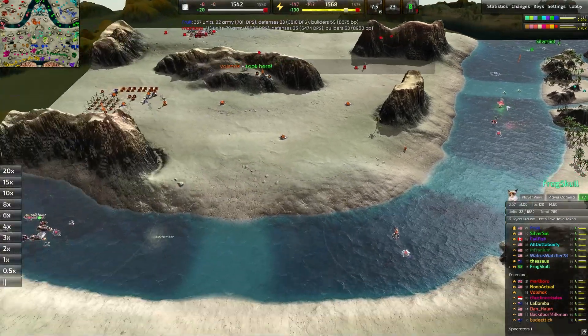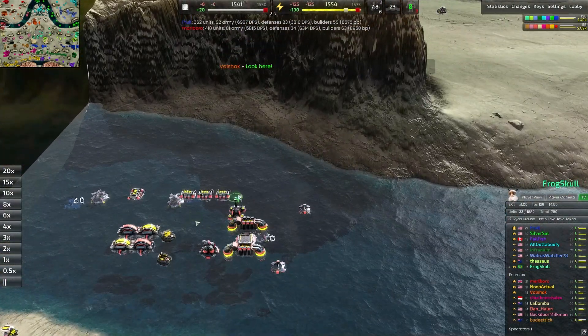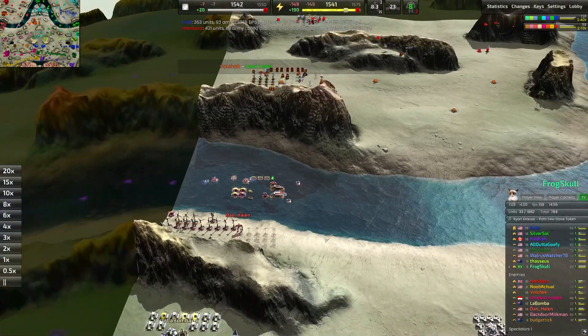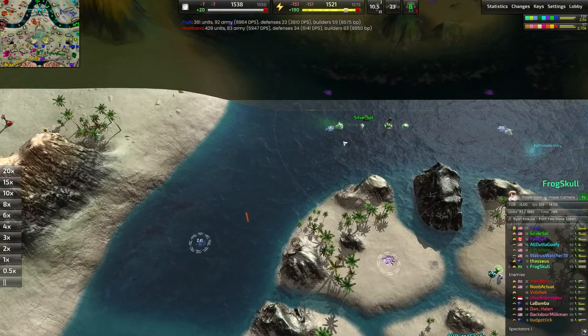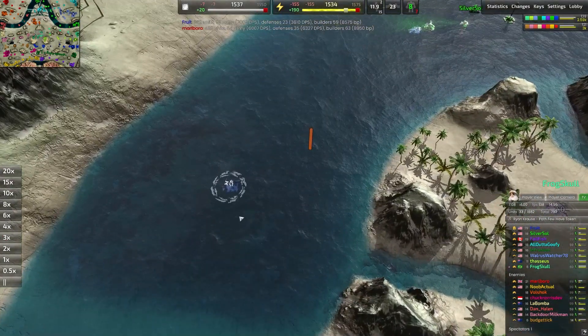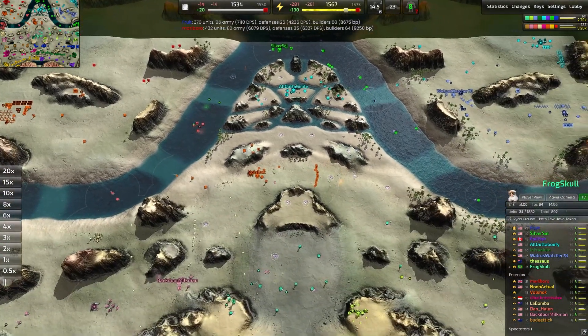Submarines are here, but they're trying to deal with hovercraft — and the hovercraft are the direct counter to the submarine. They all float above the water, so there's nothing for those submarines to target. Ironically, Silver Soul is actually in a little bit of trouble here, though certainly they'll be able to just build a couple boats and they'll be in a phenomenal position.